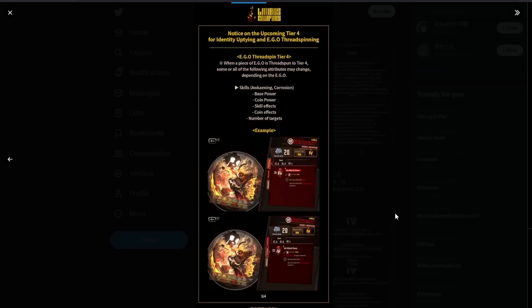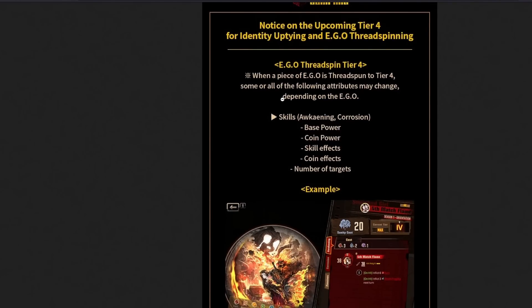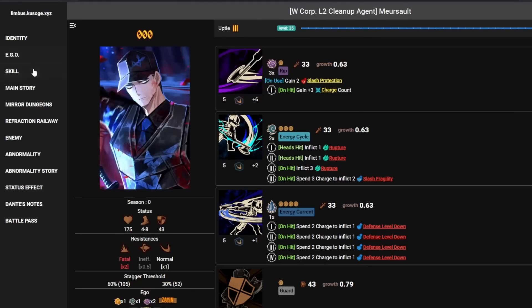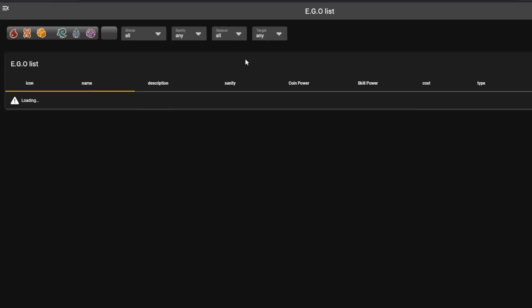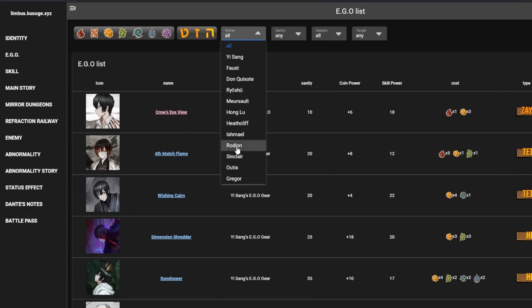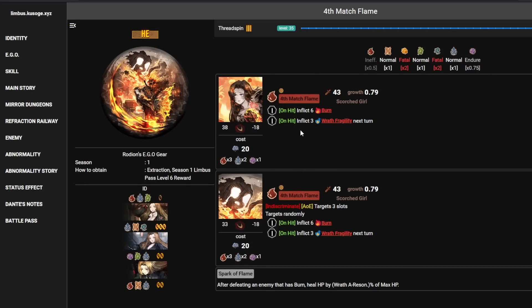I'm going to show a Rodion example. For EGOs, everything can change — your base power, coin power, skill effects, coin effects. But here is one big one: the number of targets can change. If we look at the EGO itself, Rodion's EGO is a single target and an AOE 3-slot. But with Uptie 4, it now has attack weight — the new AOE system — so attack weight 3 means 3 AOE.